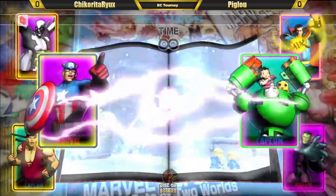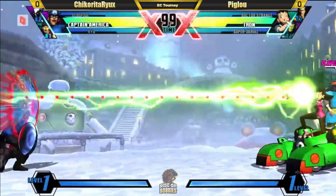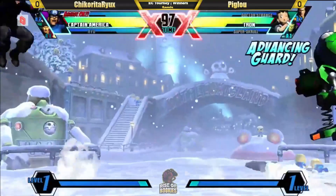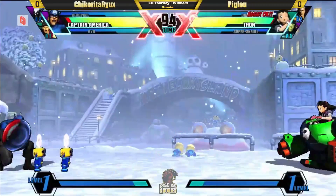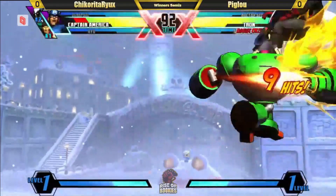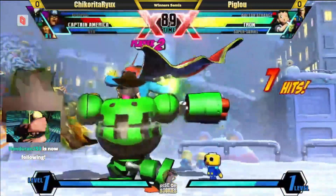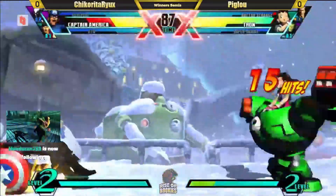Gotta watch out for the Strange bolt — not quite full screen, but it sure feels like it. Captain America getting that full jump — Tron jumping over but does catch with the crossover drill and the air throw reset. Full combo, and you know Tron has the damage. It's that extension — scroll — this is the cancel but still gets the situation here. Captain America just blocking it out.